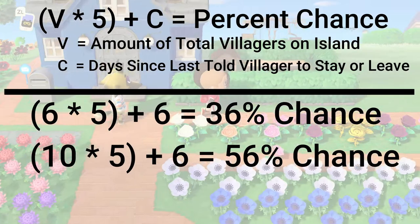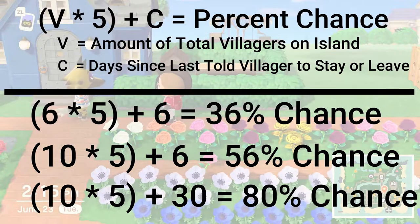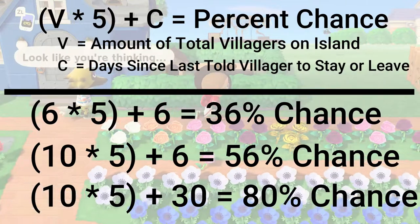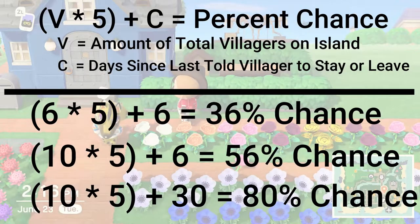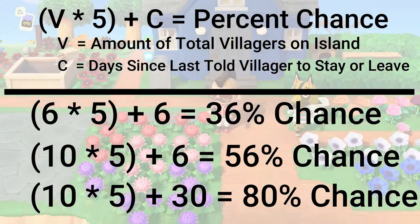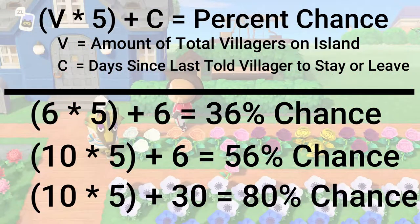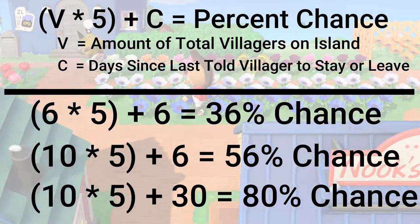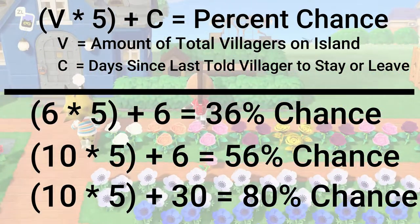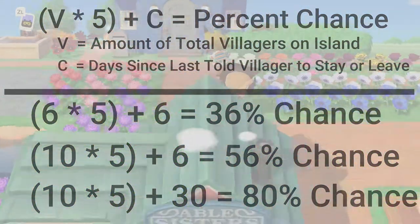If you've maxed out your island at ten villagers, you'd do ten times five plus thirty — thirty being the maximum number of days the game counts toward increasing your chances — giving you an 80% chance. That's why you see many techniques using time travel to move villagers out: you're essentially exceeding that 30-day limit and pushing your chances to the maximum possible, which is 80%.